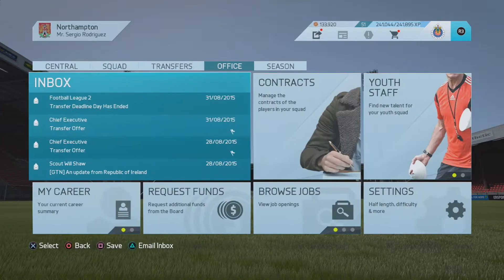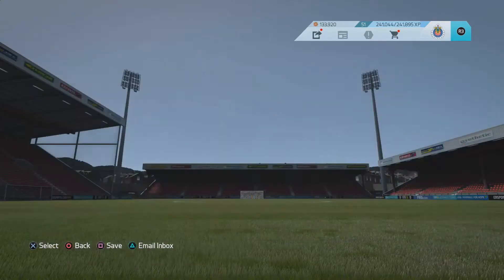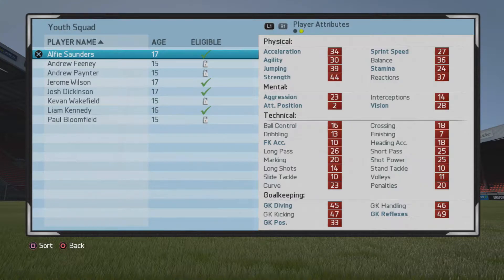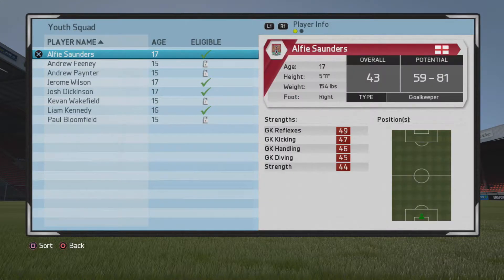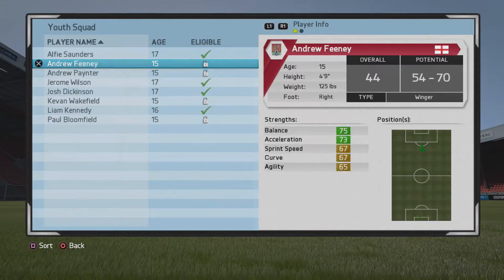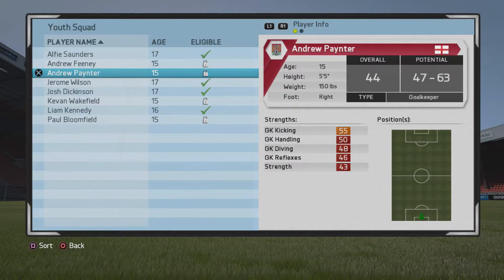Let's talk about our Youth Academy — it has increased in people. We got Alfie Sanders, who is a goalkeeper. He looks like a very young and good prospect, 17 years old, he could do something for us. There's also Andrew Painter, another goalkeeper, not as talented as Alfie Sanders.